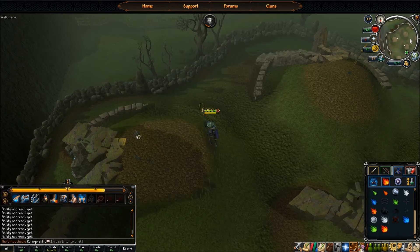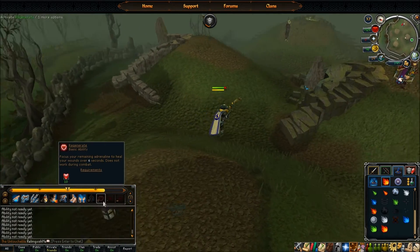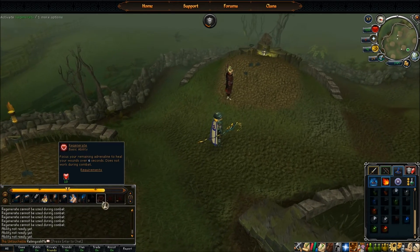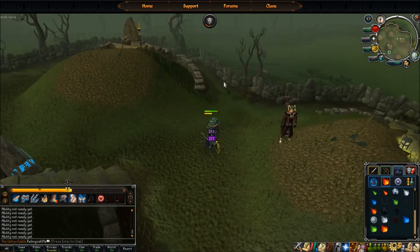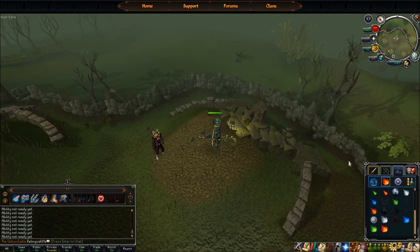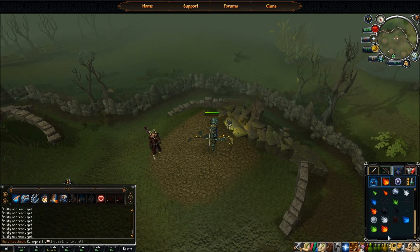Don't forget to use Regenerate as soon as you're out of combat. The next brother is going to be Torag, and his weakness is water.